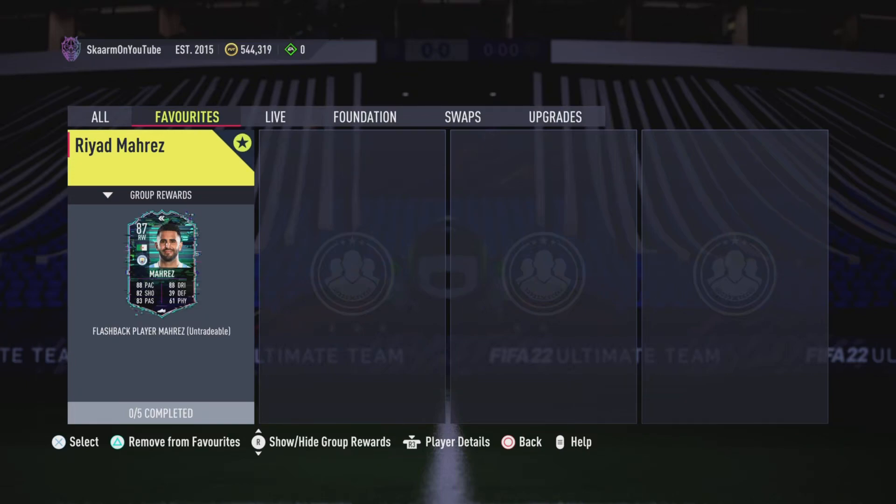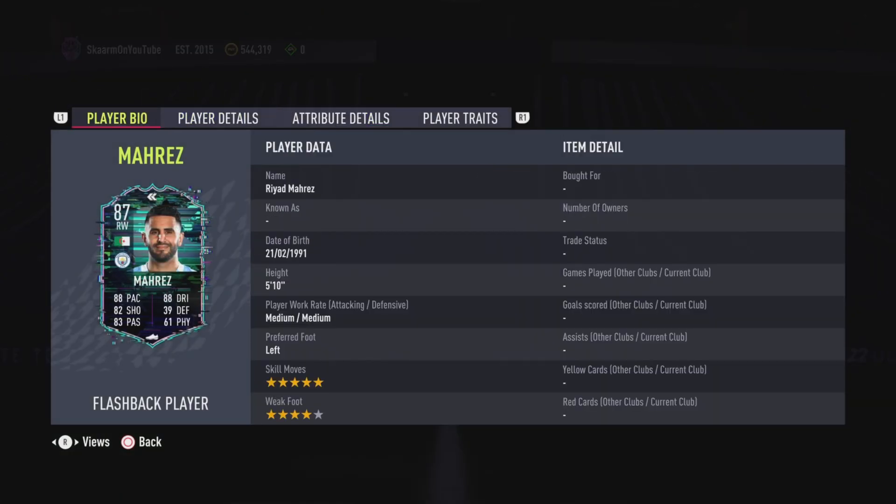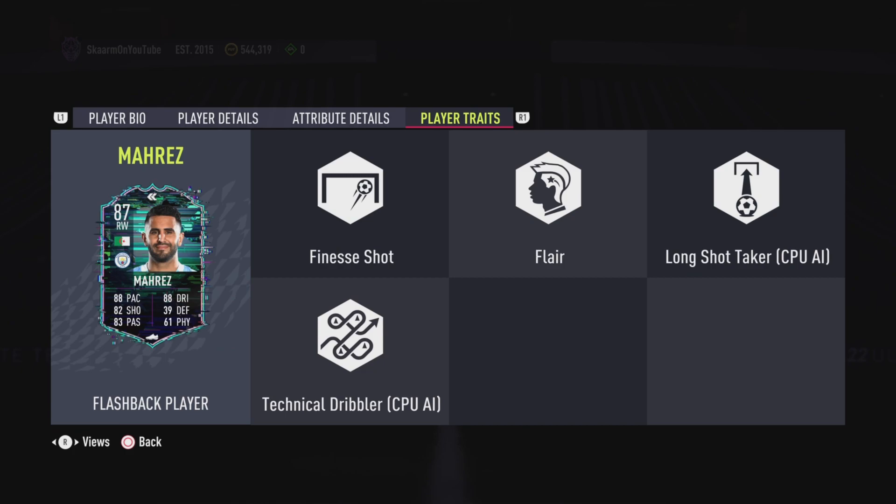What is up guys, it is Skarm, and for today's video I'm going to be completing the flashback player SBC for Riyad Mahrez. He is an 87-rated right winger card, 5 foot 10, medium-medium work rates, left-footed, 5-star skills and 4-star weak foot — so far looks fantastic.